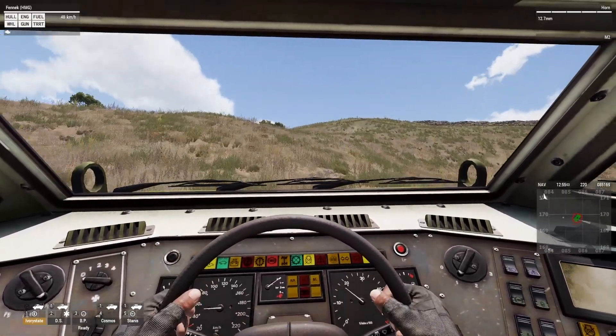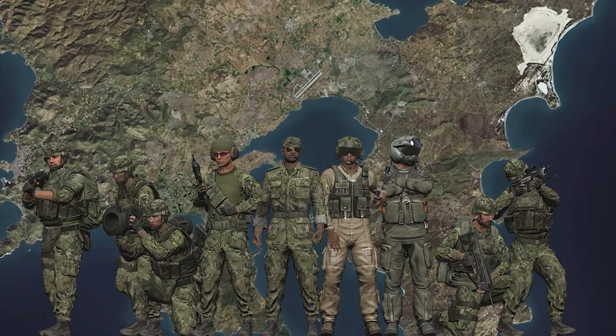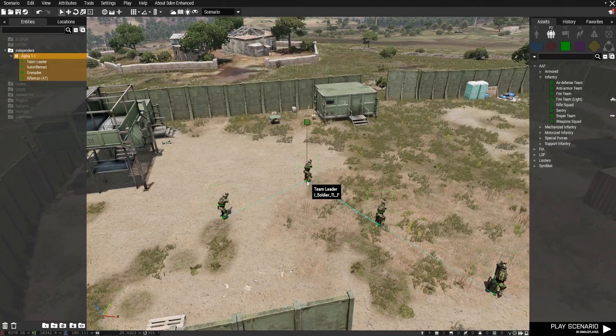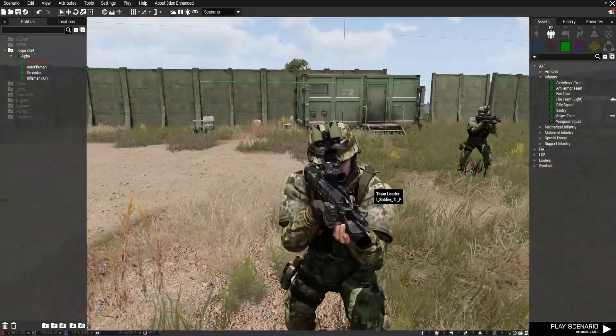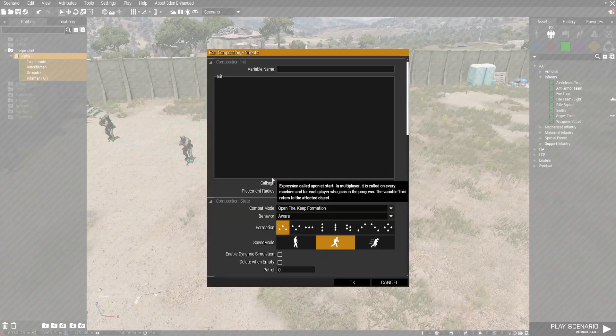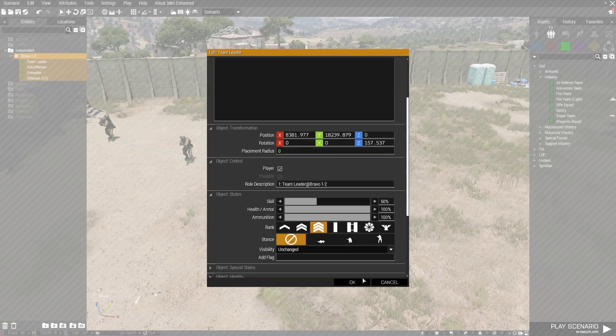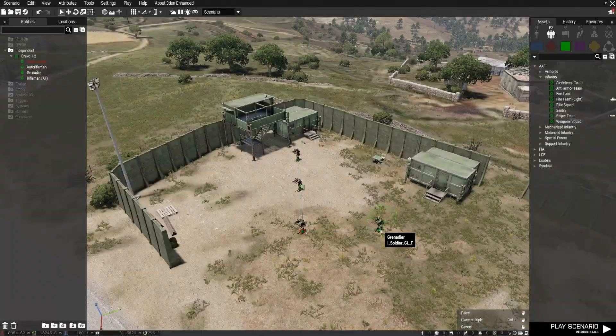The overall objective of the mission is that you are an AAF patrol starting at a base and moving through the area to complete various objectives as they progress. First I'm going to place the player fireteam down at the outpost and set them all as playable. One thing to keep in mind is that this mission should be played in multiplayer even if you are by yourself, so that all the respawn functions work correctly.